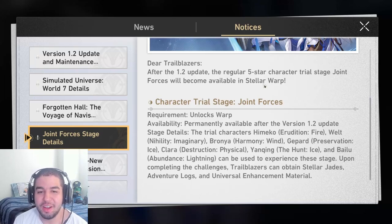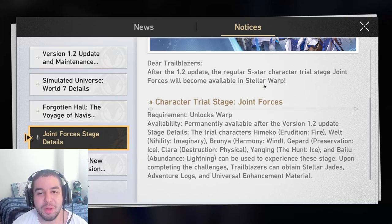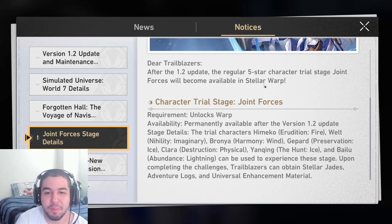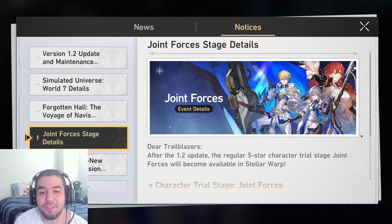I'm going to focus on Clara — I've been using a friend's support Clara recently and she's really fun. Yang Qing would probably be number two for a good ice character, then Gepard third, and Himeko last in terms of priority. Being able to test them out here will give me a better sense of what each character plays like. What's cool is that even though it's only a one-time reward, we're getting 20 Stellar Jades per character trial, and since there are seven characters you're getting a total of 140 jades — almost a free pull.